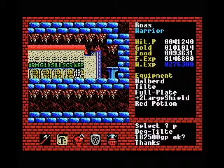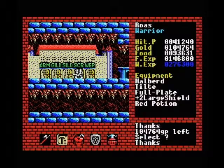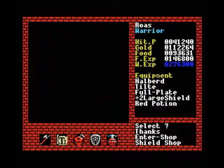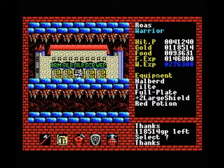Before we start buying our stuff, first of all I'm going to sell a lot of the excess items and scrolls and things we picked up in the towers up to now. As you can see I haven't been selling them very diligently, so that'll give us a nice bit of extra gold as well.